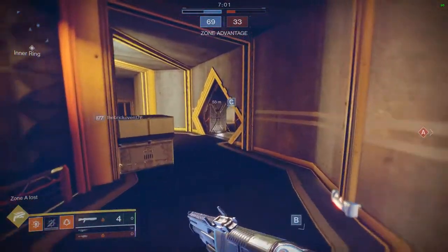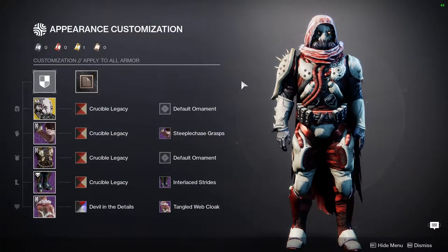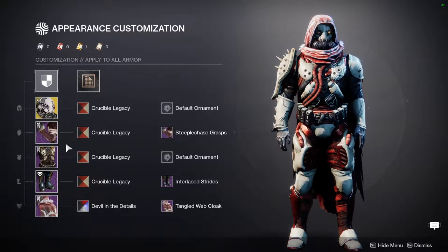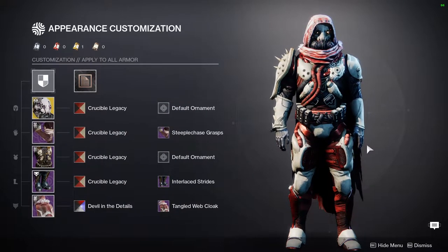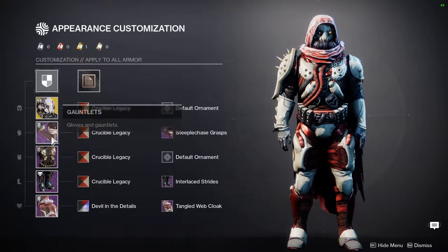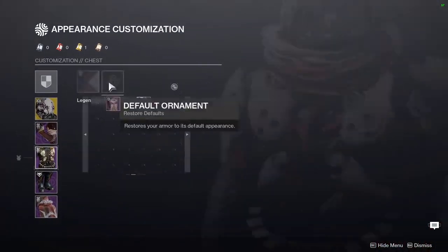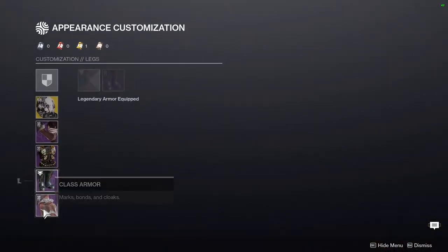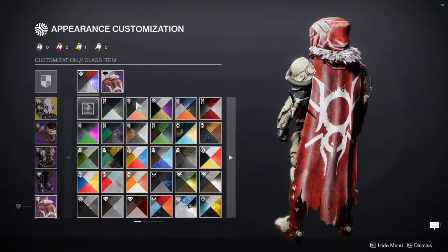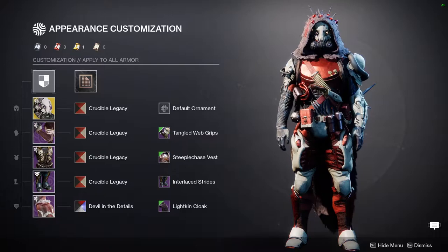This is my hunter - this is a tweak on my old design of the fallen hunter. The main difference is mostly the chest piece, the arms, and the cloak. If you guys don't know, the old look was actually a little bit different, and the reason I'm changing it is because I don't like how it looks anymore. It just doesn't look like a fallen to me.